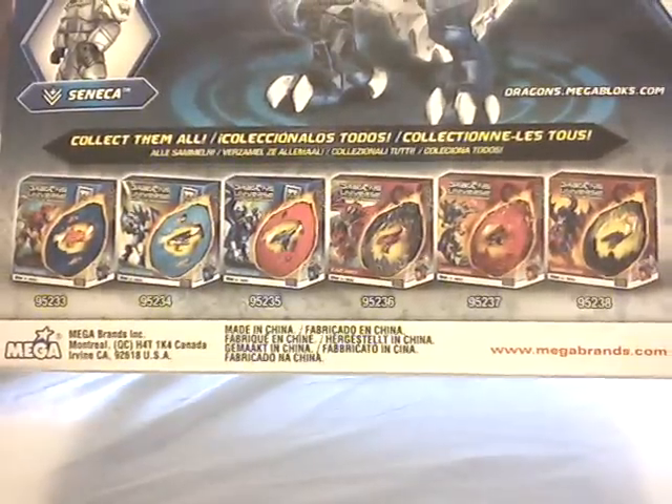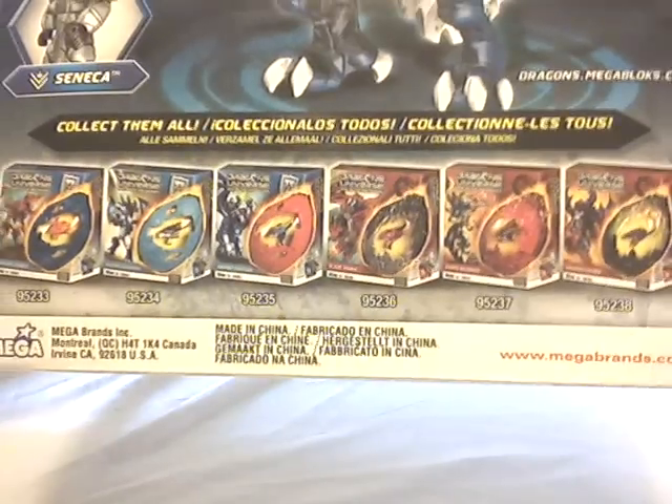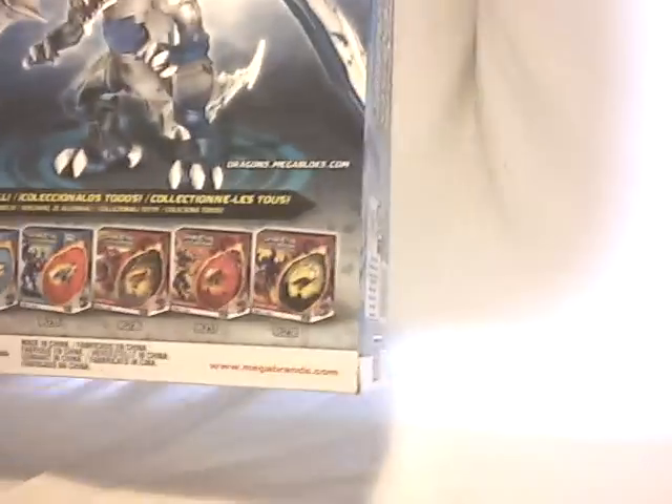Finally, all the Master Dragons released in this wave. As you can see, there are six of them instead of four for the previous waves — six of them, three per side: three for the alliance side and three for the Predavors side.